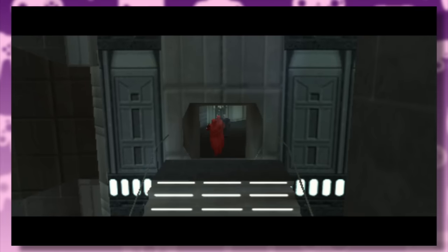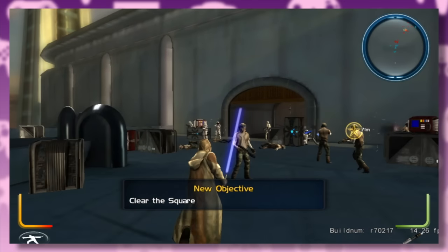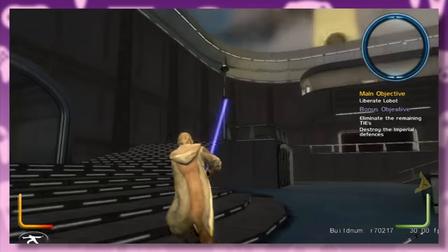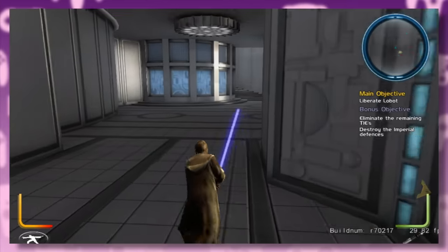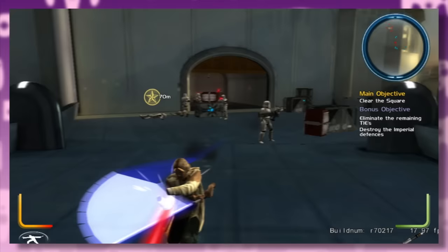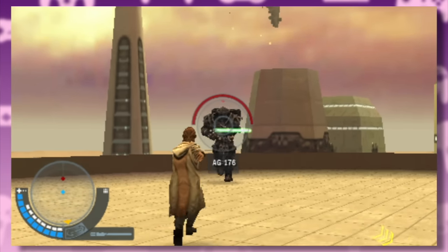X2, who's been trained as a Jedi by Luke, is on the hunt for X1, who's been completely consumed by the dark side and leads an Imperial remnant. The first mission has X2 arrive on Bespin to help Lando take out Imperials who have taken over Cloud City. The ground map features the carbon freezing chamber, the junk room, and the corridors. The main story objective is to rescue Lobot, but its real purpose is to show off X2's new Jedi powers like Force Push, Saber Throw, and Deflect. This level was also supposed to end with a battle against the Dark Troopers from the Dark Forces game.